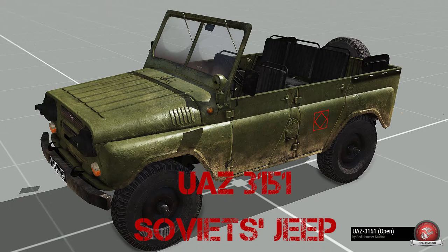First on the list is the UAZ 3151. Essentially, this is a Soviet version of the Jeep. The UAZ 3151 is a very light off-road vehicle. The way to remember it is that a UAZ is like an SUV — it's a very lightly armored car. The UAZ is the Russian Jeep.